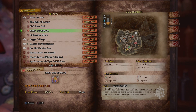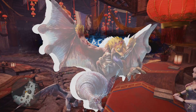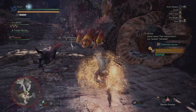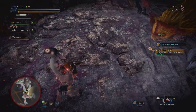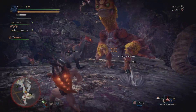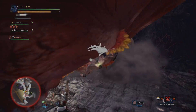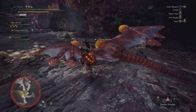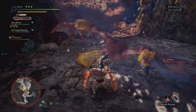Welcome hunters to the hunt! Today we shall be hunting perhaps my favorite subspecies in the entire game — the Coral Pukei-Pukei. That's still such a fun name to say. I'm super excited because I love Coral Pukei-Pukei. I genuinely think it's amongst my top fights in all of Monster Hunter World, including both the base game and Iceborne. It's such a fun fight.